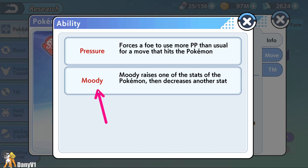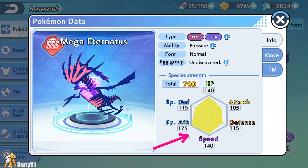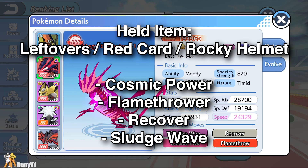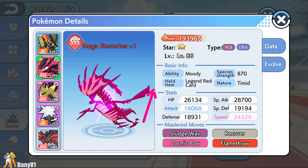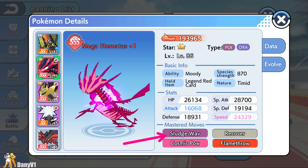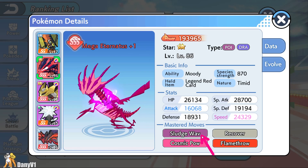The third con is that its main ability you want to use is Moody, and this is RNG. Every round, Moody will raise one of your stats by two and decrease one of your other stats by one. So in the long run it will always be a buff, but it's RNG because you will never know which stat will become negative. Because of this Pokemon being a little bit RNG, it does not have a very specific held item — you can play Leftovers, Rocky Helmet, or even Red Card. Related to moveset, the moveset Monster 8 is using is quite nice: Recover and Cosmic Power for the stalling, Sludge Wave to kill Xerneas or other non-steel type Pokemon, and Flamethrower because of struggles with Steel type Pokemon like Zation.